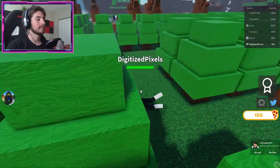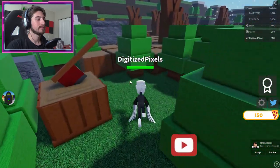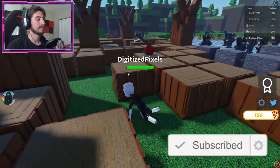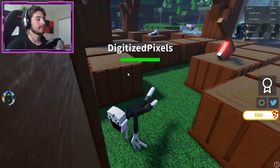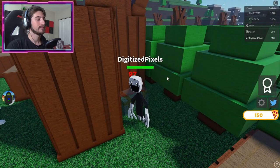But anyway, thank you guys so much for watching. If you enjoyed, go ahead and leave a like and subscribe down below to join the badge hunting squad today. Also, go ahead and use star code Digi whenever you buy Robux or Premium. And check out my Robux group, my Twitter, and my Discord — the links are in the description down below. I love you guys, and as always, stay awesome, stay cool, and go love badge hunting. Bye-bye.